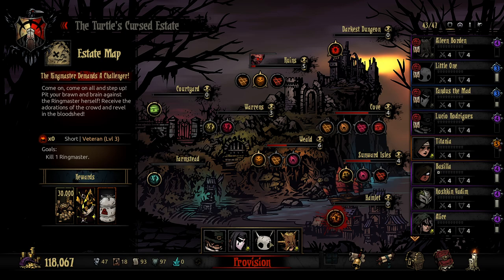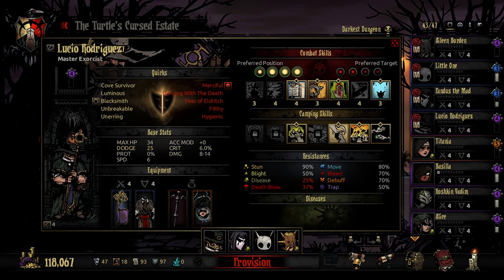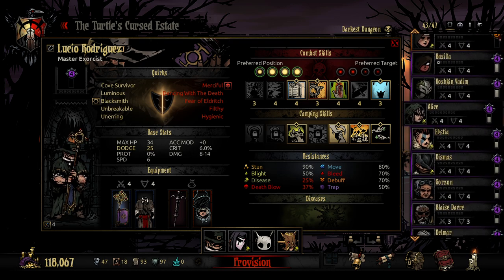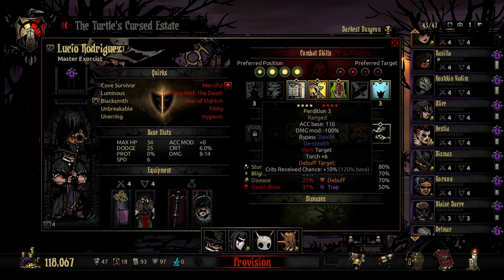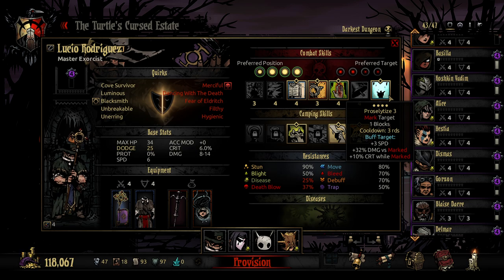I think we're ready to go. I wanted to bring both Little One and Lucio together because they have some sort of an affinity. I'm a little bit worried about our healing. My thinking here is we don't really have any other great healers for this, and this clears horror, stun, and marked — which is very valuable, especially the horror and the stun. And I've got the ability to give a target a block, which I think is pretty useful.